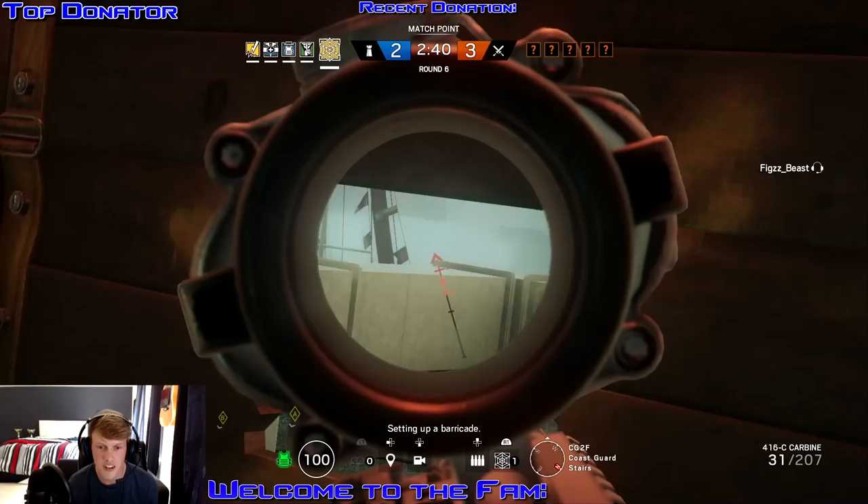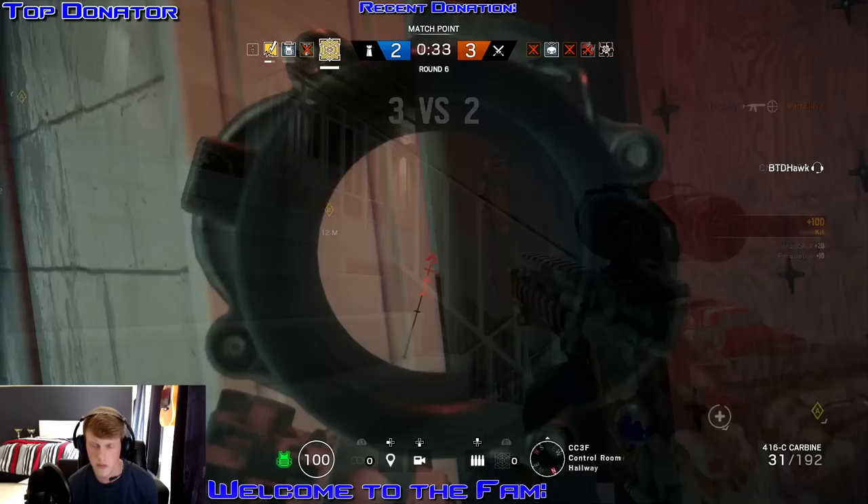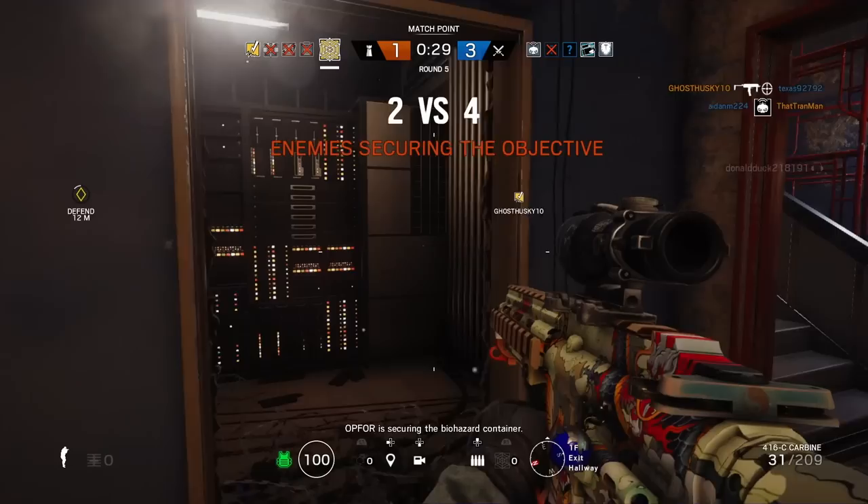Maybe you're faced with clutching opportunities and just can't seem to pull off the W at the end. Today I want to go over how to clutch, specifically looking at five key components I find helpful when placed in these situations. Every clutch situation is unique depending on map, objective location, and whether or not your opponents are overconfident. These are five things I personally think about and use on a consistent basis, and I hope some of you can benefit from it.